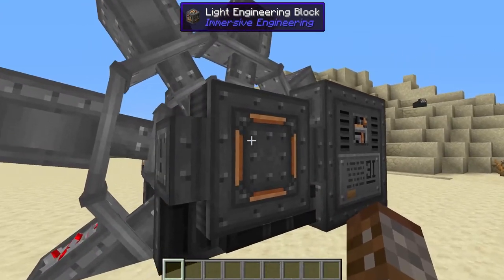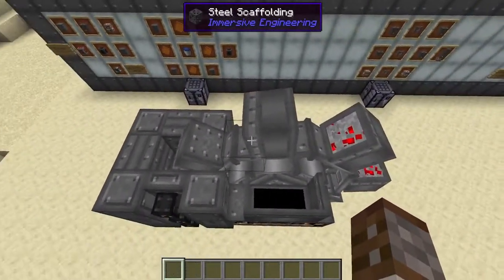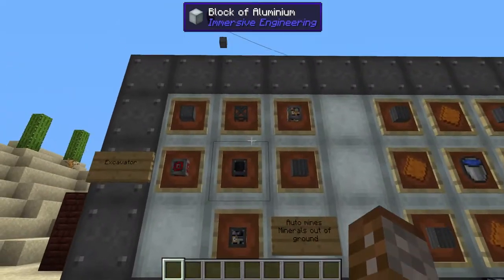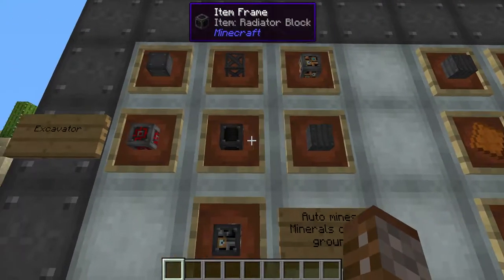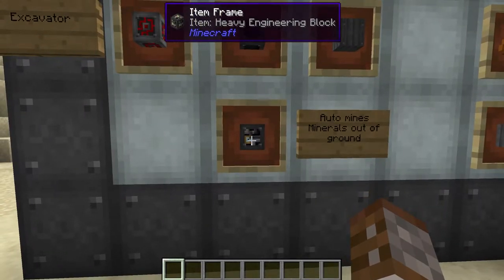In order to build this, there are actually two different parts: one is the frame which you see around here, and the other is the wheel — you can see there's some red stuff in there which is probably redstone. To make these parts you are going to need blocks of steel, steel scaffolding, light engineering blocks, steel sheet metal, radiator blocks, redstone engineering blocks, and heavy engineering blocks.